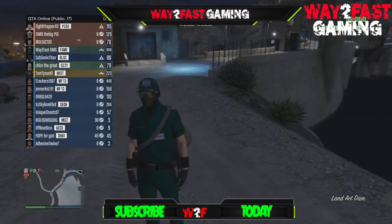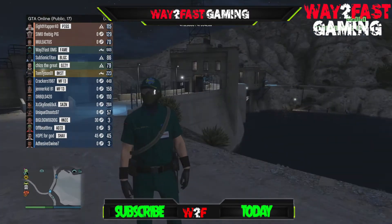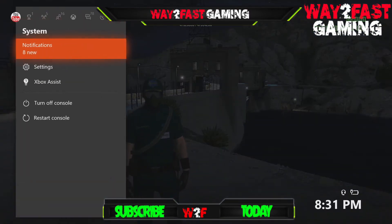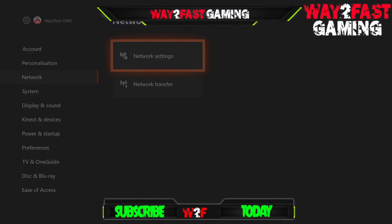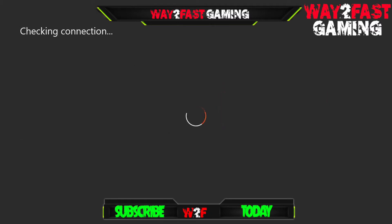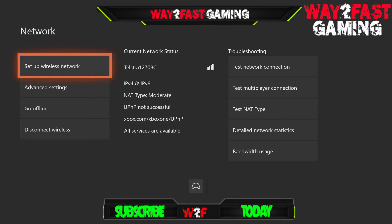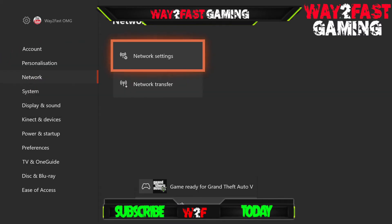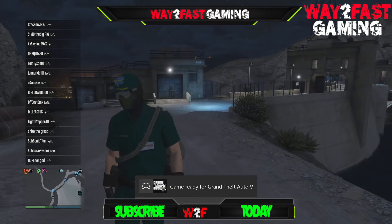So this is how you do it. I'm on Xbox and I'm in a full lobby pretty much. This is what I had to do: go to Settings, then Network, then network settings, and then Test NAT Type. We got it — it's checking it. Boom. Basically I'm done. I've just put myself in a public solo session. I'm in here all by myself. Look at that — everyone left.